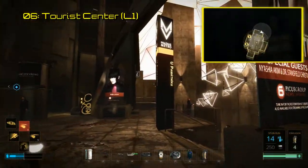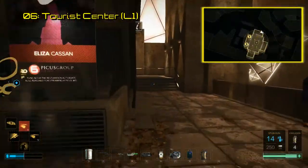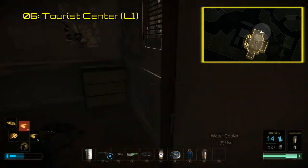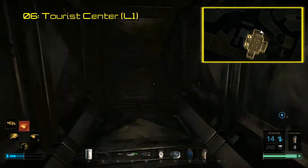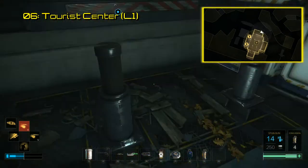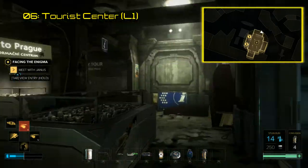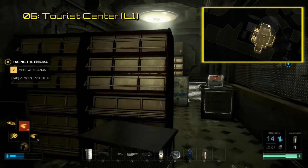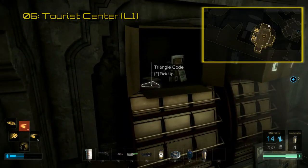Triangle code number six is found in the decrepit tourist center basement, the tourist center being behind Monument Metro Station. If you get into the tourist center and open up the locked door in the back, to the right of it is a vent that leads down into the basement. Straight back is a room labeled City Tour, and the code is sitting on top of what looks like postcard shelves within an open box. Acquiring this code and scanning it will reveal an unlisted video about reoccurring or returning characters in the Deus Ex universe.